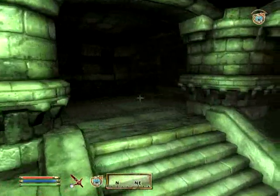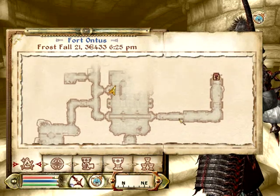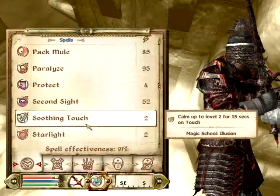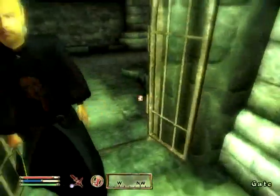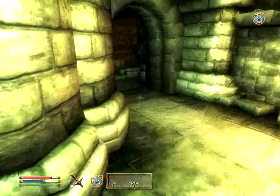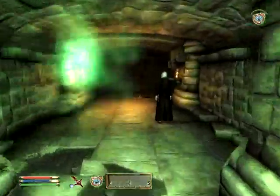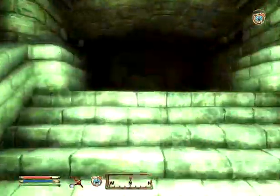I'm totally lost. There's a chest - let's unlock it. Grand Soul Gem - that's nice. This is bad. I'm invisible and I'm leaving - you are supposed to be impressed. I don't even care about you. Suckers. That's the gate - great.